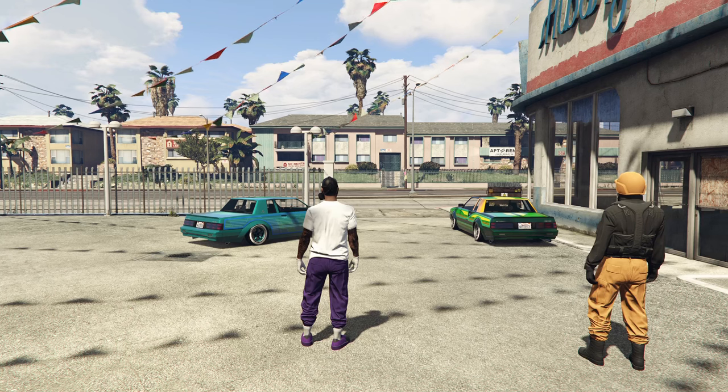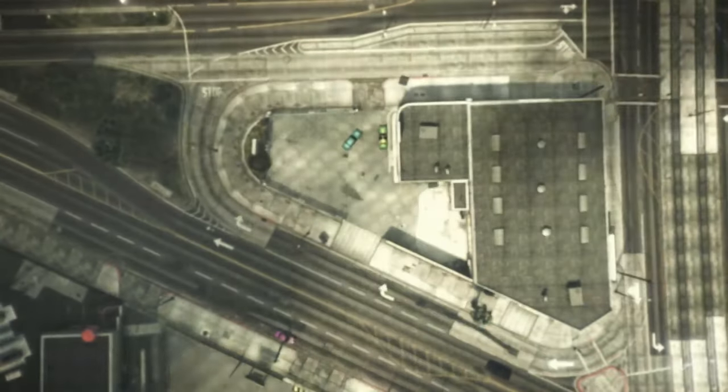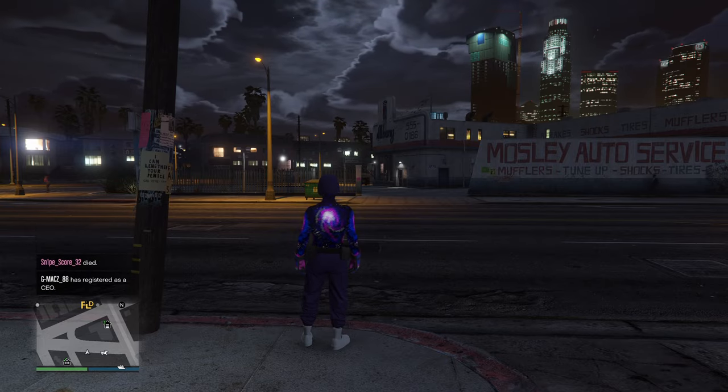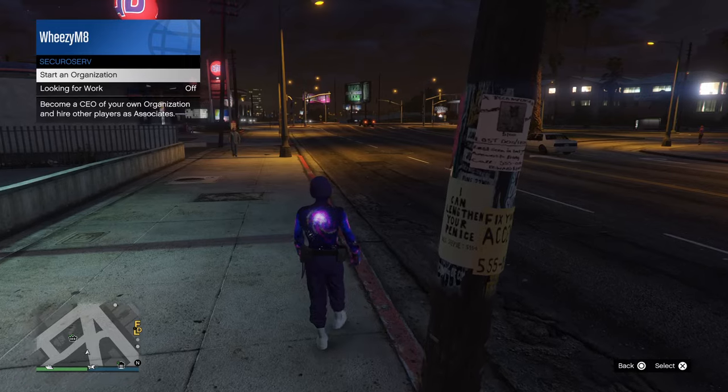Once you load in, just wait a couple seconds and leave the job. When you load back into free mode, you'll still see you have the outfit with the belt on.